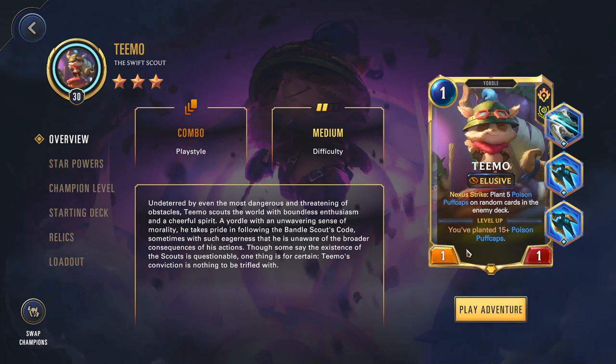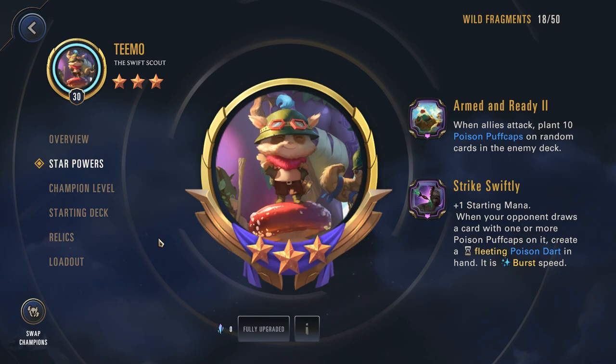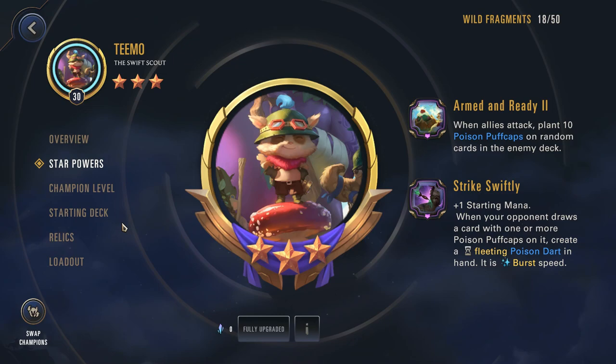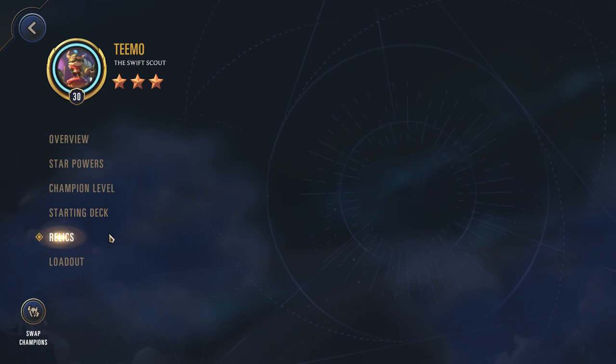The alternative to Jinx that I would personally recommend here is Teemo, quite simply because he also offers a lot of good passive damage. Teemo's star powers are 'Amen Ready 2' — when allies attack, plant 10 Poison Puffcaps on random cards in the enemy deck — and 'Strike Swiftly', which gives plus 1 starting mana, and when your opponent draws a card with one or more Poison Puffcaps on it, creates a fleeting Poison Dart in hand at burst speed. Teemo is all about planting mushrooms in the enemy deck, so you're going to want to plant as many as you can into Aurelion Sol, essentially relying on those mushrooms to trigger and win the game for you with minimal effort.